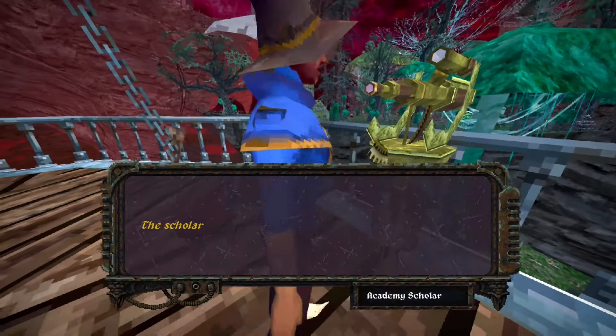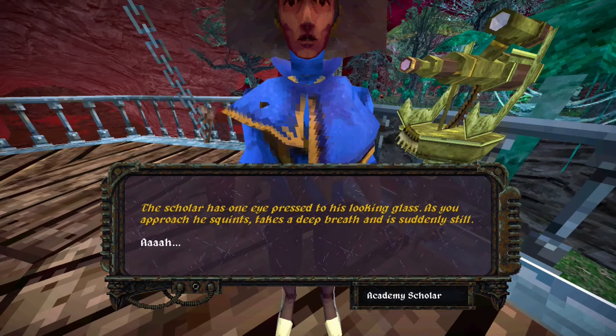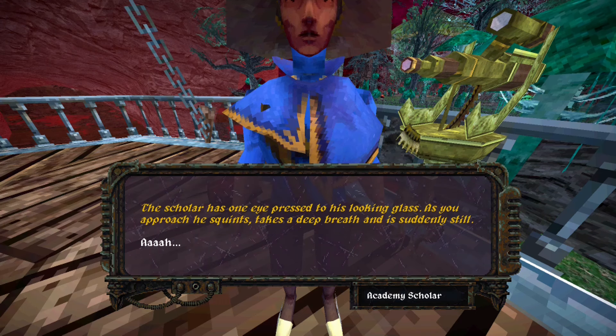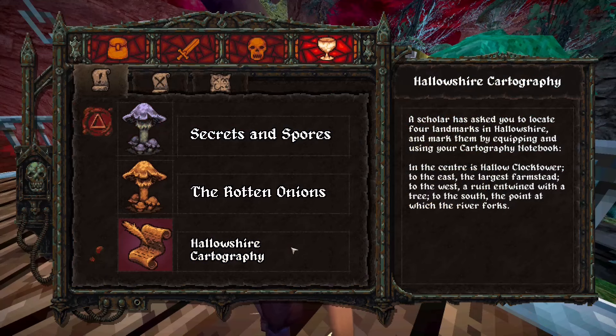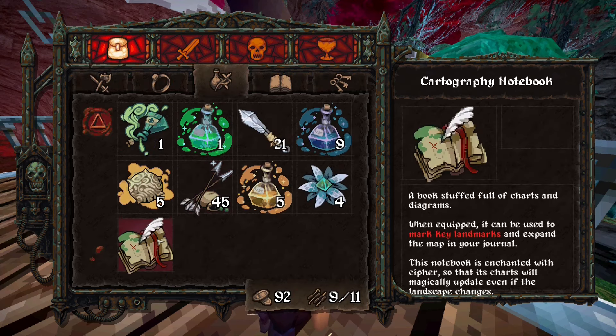Hello, Cartographer. Do you have a map? He will tell you about islands floating in the air — they constantly change their location, and he needs your help to put actual landmarks on the map. We got a new quest: Hall of Shear Cartography, and we need to put certain locations on the map. We also got a new item — this cartography notebook — which will allow us to place landmarks. We just need to explore every corner of this map and put a landmark on it.